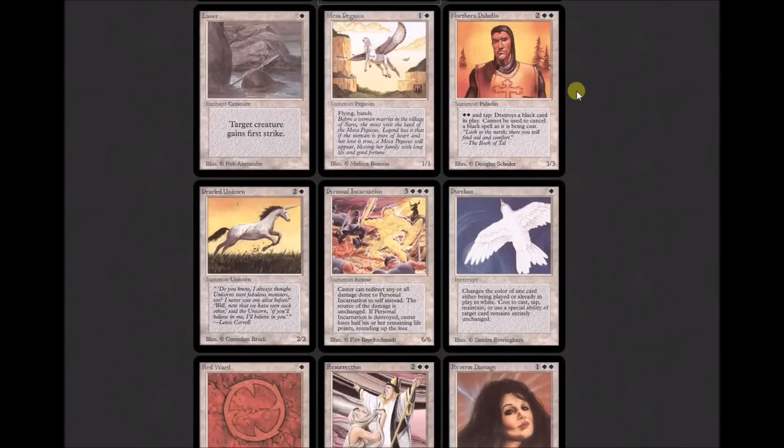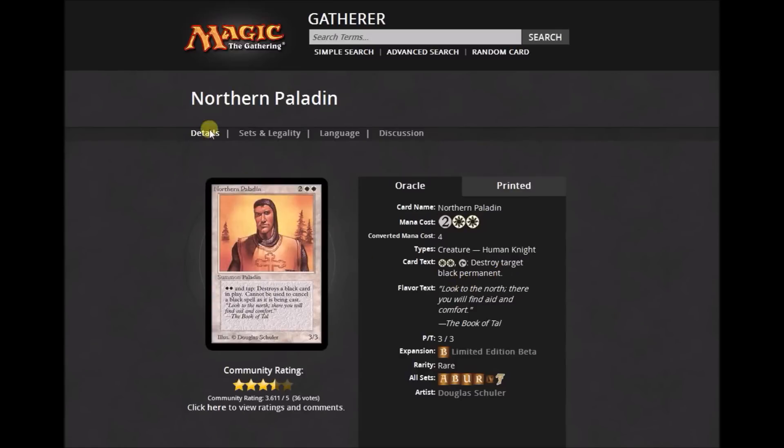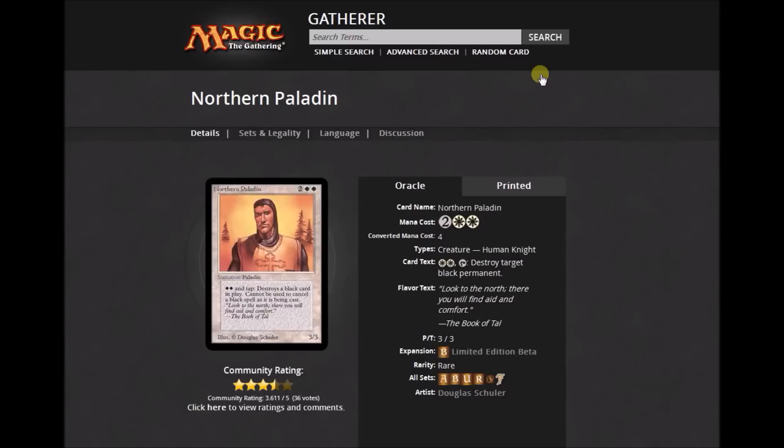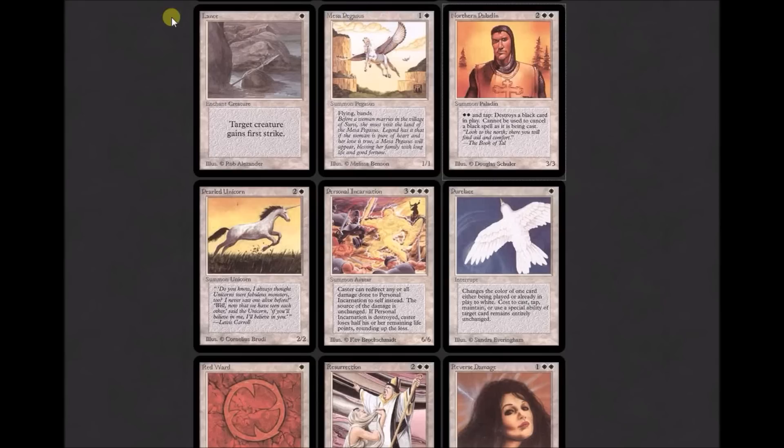Mesa Pegasus is a 1/1 for two — one white, one colorless — with flying and banding. Northern Paladin is white, white, and tap: destroys a black permanent in play. It's a 3/3 creature, and it looks like Bruce Campbell from the Army of Darkness movies. Pearl Unicorn is a vanilla 2/2 for three. Personal Incarnation — white had a lot of damage redirecting effects. Oracle text: 'Pay one white: the next one damage dealt to Personal Incarnation this turn is dealt to its owner instead. When Personal Incarnation dies, its owner loses half their life rounded up.' Not great.